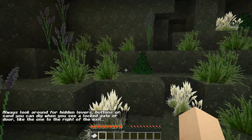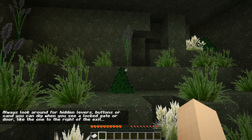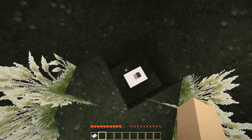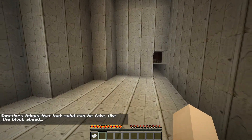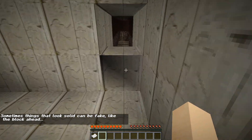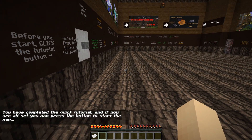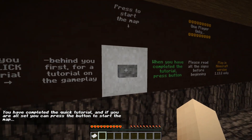I believe this is the next room. Always look around for hidden levers, buttons, or sand you can dig when you see a locked gate or door. Sometimes things that look solid can be fake - look, the block ahead. Yes, I remember that - I was made a fool. If you have completed the quick tutorial and are set, press the button to start the map. Let's go.